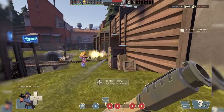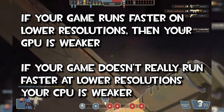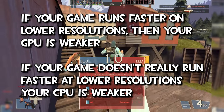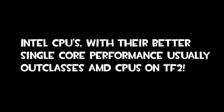The best way to tell if your machine is CPU-bound or GPU-bound is to benchmark at different resolutions. If you gain considerable FPS with lower resolutions, your PC is GPU-bound; if gains are negligible, it's CPU-bound. Also as a rule of thumb, TF2 runs much better on an Intel CPU than on an AMD CPU. If you have an AMD chip it might be weaker than an Intel chip at the same price point for TF2.